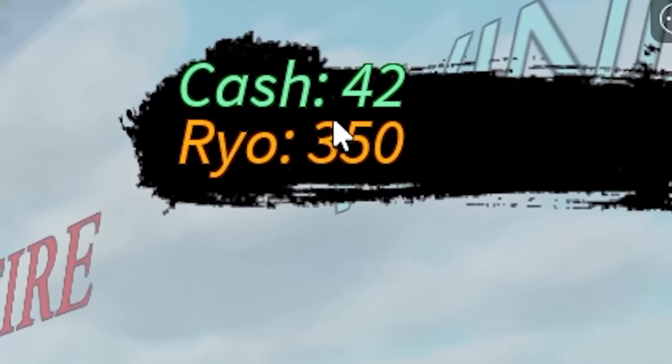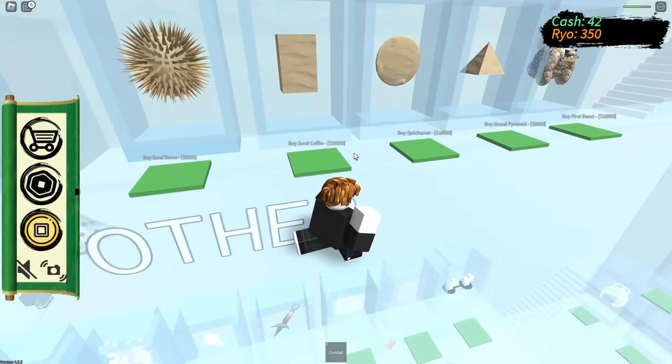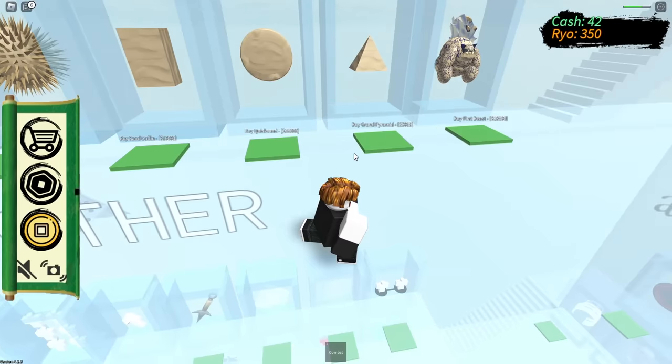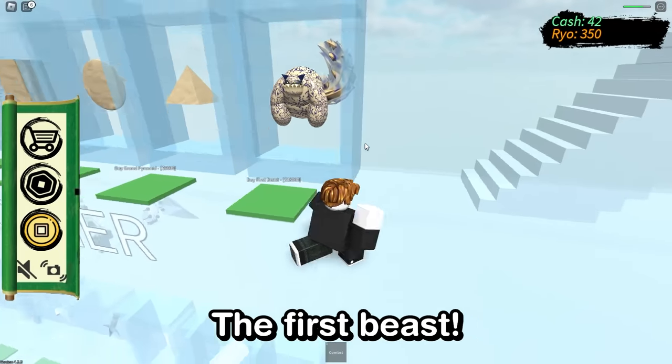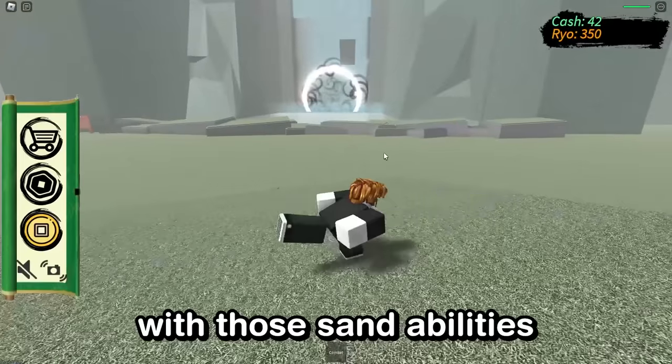Now we can get a water chakra infuser. But with my 42 cash, I need sand — where is the sand? Here it is: evil sand spirit. Sand dome for $8,000. Sand coffin. Oh, they just get cooler and cooler. I can become the first beast! So our first order of business is we're going to save up $5,000 so we can buy the grand pyramid move.